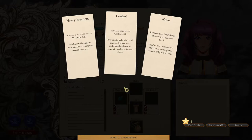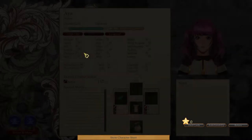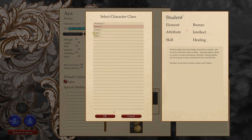Oh, there's more cards. Heavy weapons. I'm going to pick control. Gunners and alchemists amplify the power of the element of technology and machinery. Mages and warlocks have very different approaches, but both rely at their core on skill and casting spells. I'm going to pick white for cleric. And if we change class — oh, her element is bronze. Students' healing abilities are not as great as more experienced clerics and druids.